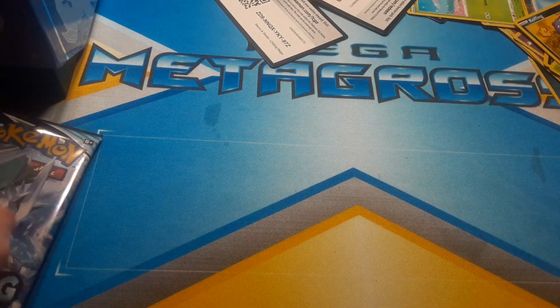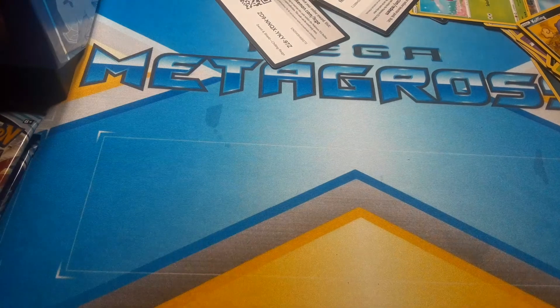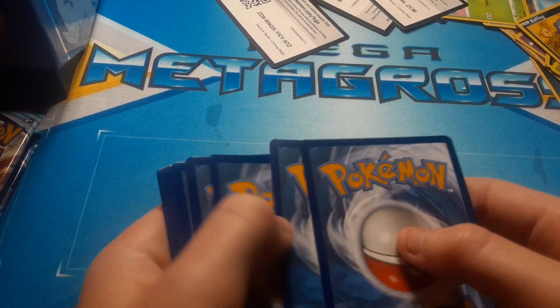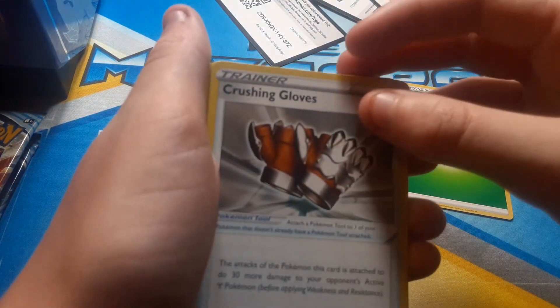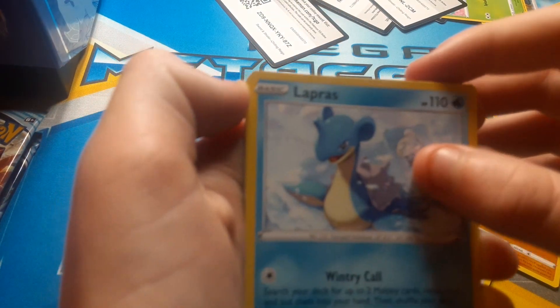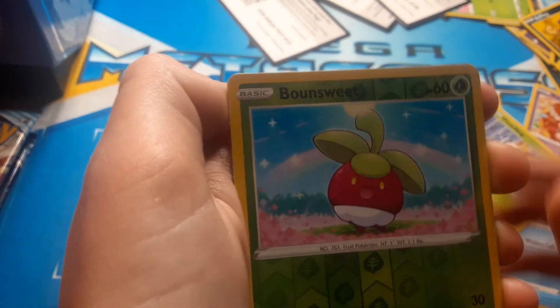We'll clean it up afterwards. This is pack four out of eight and looks like we got a white card — sweet. One, two, three, four — please give us a good card. Grass energy. Crushing gloves. Honey. Impact energy. Marill. Rockruff. Swirlix. Lapras. Deerling. Bounsweet.